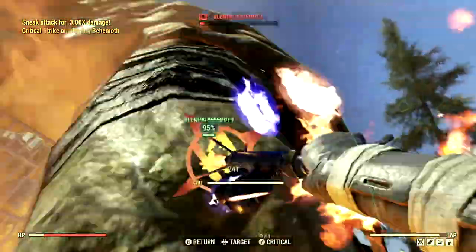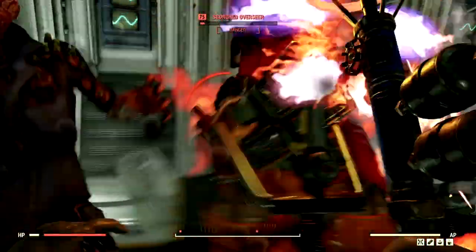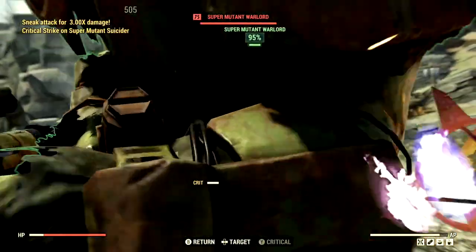What's going on YouTube? In today's video, we are going over one of the best melee weapons in all Fallout 76. We have the Blue Ridge Braining Iron.